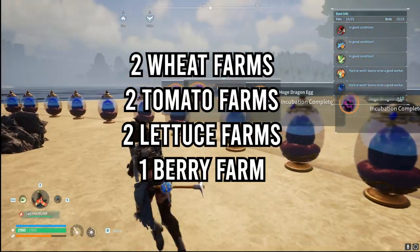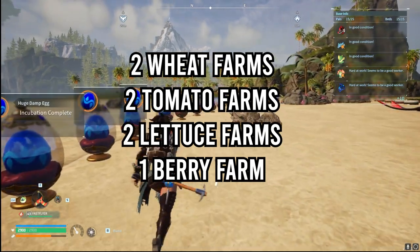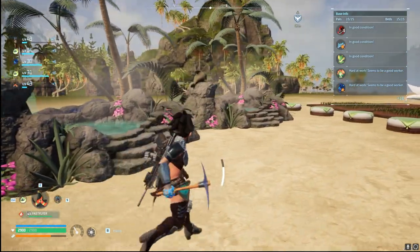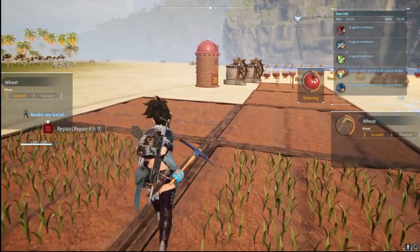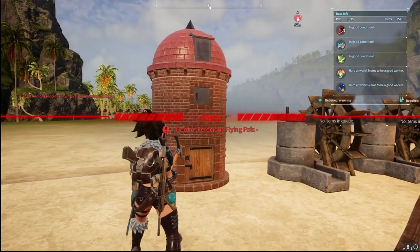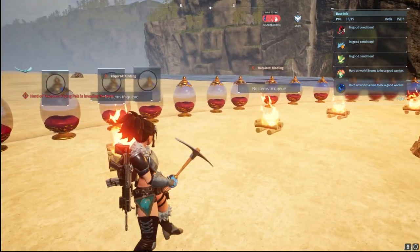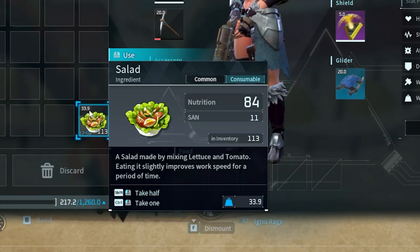With the farming aspect here I have two wheat fields, two lettuce patches, two tomato plots, and one berry farm. The berries go very quickly. That's part of the cake recipe, along with wheat which we run through two mills to turn into flour for the cake. The reason we have lettuce and tomato is to make salads, because salads are way better to feed your pals than berries. Berries don't give much nutrition or sanity, but a salad gives 84 in nutrition and 11 in sanity.